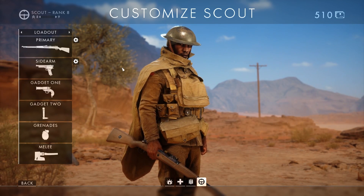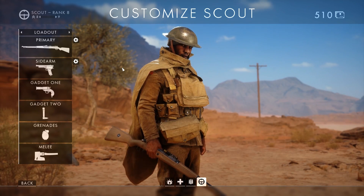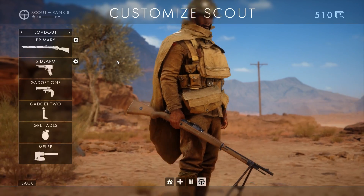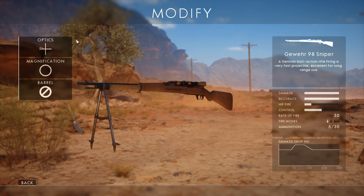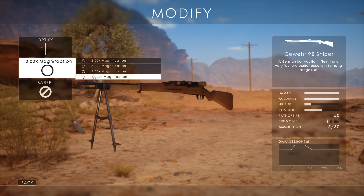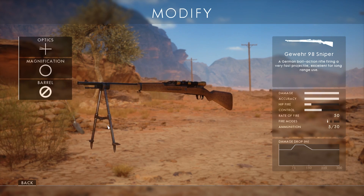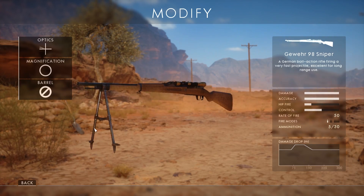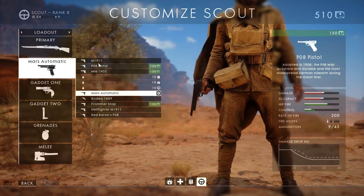Let's start with the primary weapon, which is the only thing we're going to be paying attention to in this video. I chose the Gewehr 98 Sniper because it has tremendous bullet velocity. I leave the optics on the cross reticle for long range and I set the magnification to 10 for longer range, and I take the bayonet off. The rest of the options you use in the class are completely up to you since this video we're only going to be talking about distance, bullet drop, and adjusting your scope.